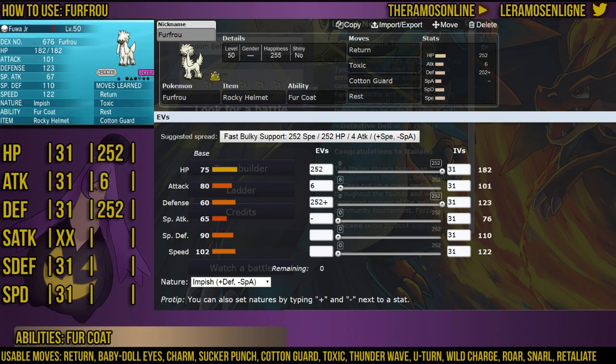There isn't really another item that works better with FurFro. Leftovers could work, but because of how little damage you'll be taking and the fact you'll be Resting a lot when using this set, there's really no point. Rocky Helmet is just a lot better.